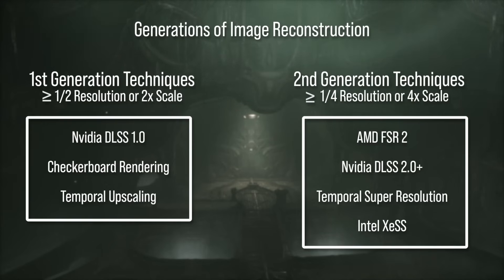The big takeaway from FSR 2 and TSR relative to TAAU or checkerboarding is that four-times resolution scale — that 50% scale on each axis — getting a decent resolve out of that requires the reuse of a lot of different frame data, and getting a good resolve without an enormous amount of temporal artifacts is very difficult. That's really where those techniques come in. CDPR also added it to their games — Cyberpunk and Witcher 3 both have it.